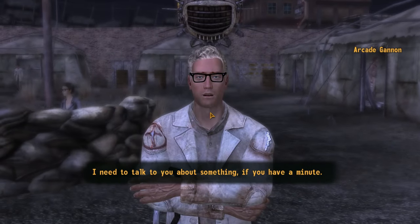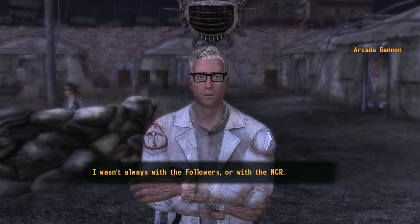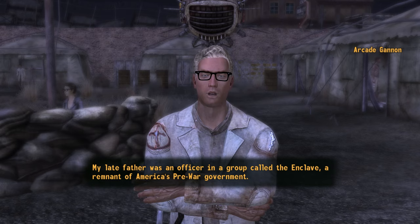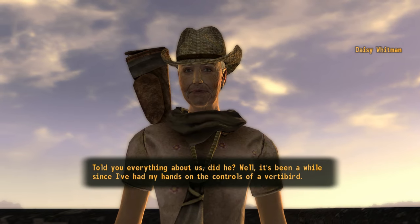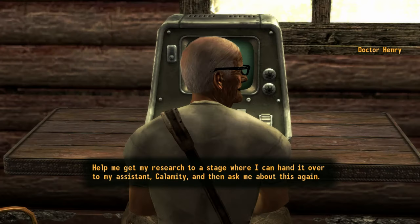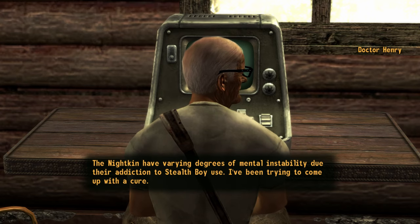Once the requirements have been met, Arcade will pull you aside for a chat: 'I wasn't always with the Followers or with the NCR. My late father was an officer in a group called the Enclave, a remnant of America's prewar government.' You will need to locate and recruit 5 different Remnants members. Four of them can be recruited by simply having a conversation, but for Dr. Henry, you will need to help him with his Nightkin research in Jacobstown if you have not already done so.